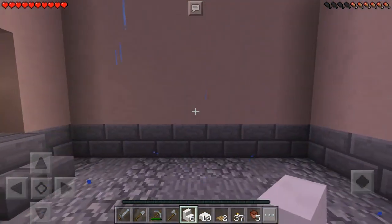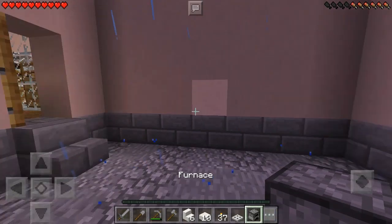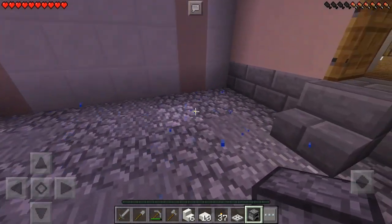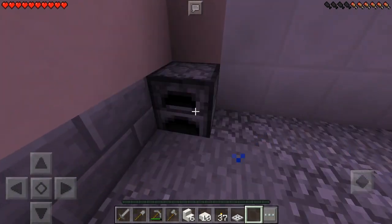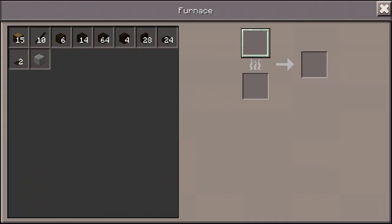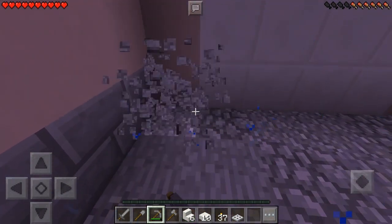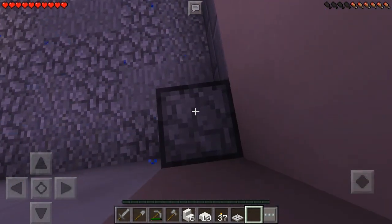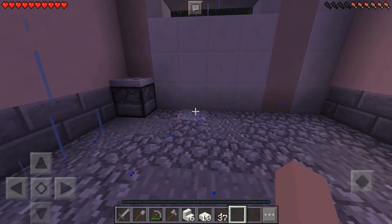First thing I wanted to do is put a little container in the corner — it could be like a trash can or something. I've got to face it so that you can't see the actual face of the furnace. Grab that, place it like this — yeah, there we go. And then put a little trapdoor right at the top of that. Perfect.